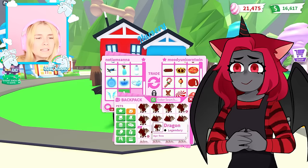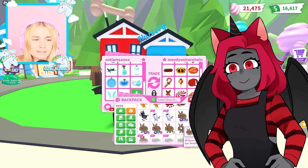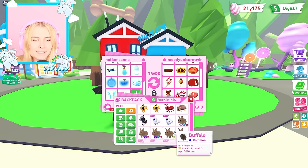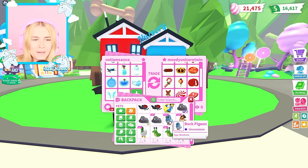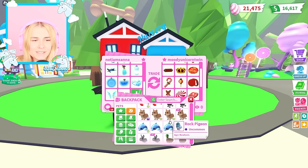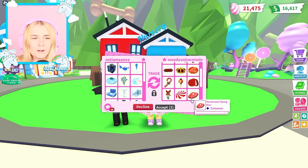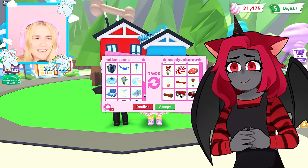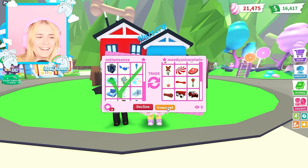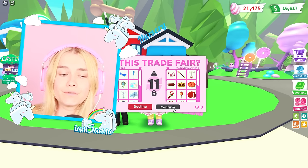I'm giving you so much good stuff. And blue — let's have a look. We've got some blue pets: a flying fish, we have the blue dog. I'm not giving you a blue dog! Maybe a rock pigeon — that's what you deserve! I'm gonna give you the dotted eggy. You're welcome! I literally spawned in a tummy today with that popping out. I'm very happy with how this trade went.